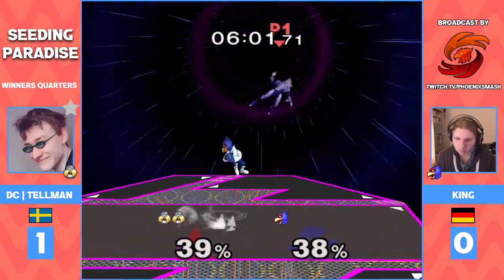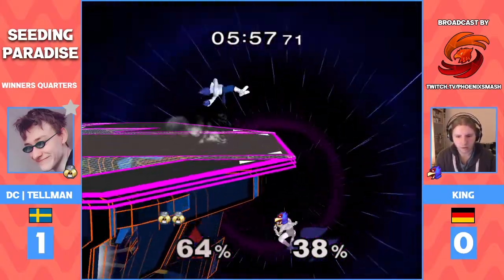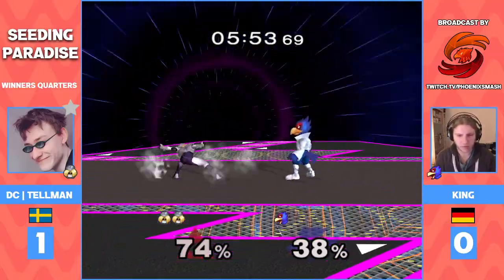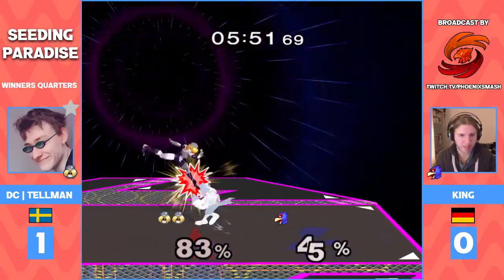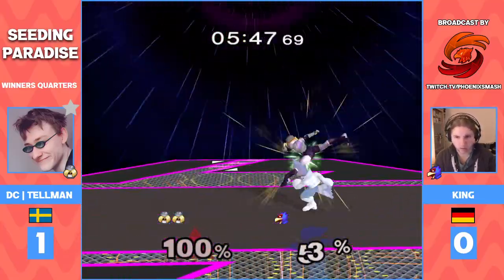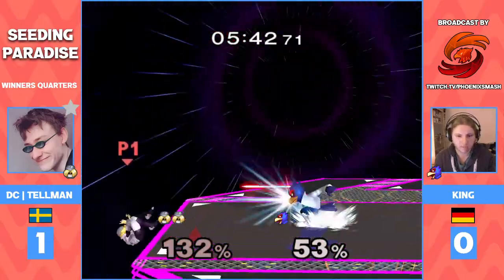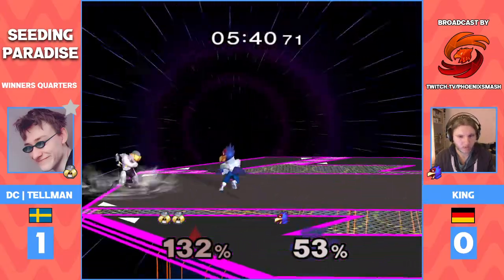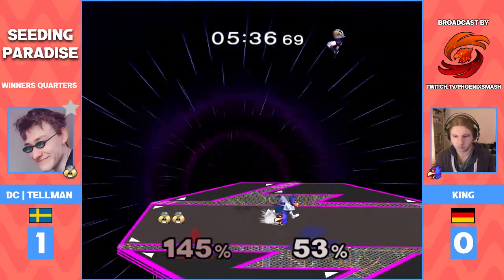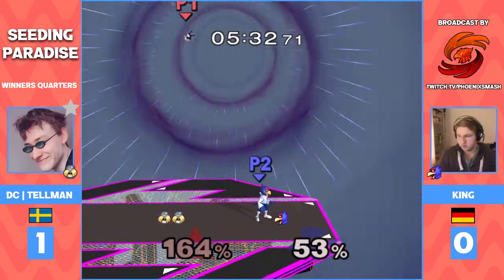Just gotta get some of that last stock energy — that's what we want to see. Going for the ledge, of course. Very early downers. You see Mango do that a lot against Marth players — I guess it works against Sheiks as well. That's a good catch with the shine right there. King is putting in the work on his last stock. That's a good spacing right there, doing jabs and still pressuring when Telman rolls in.